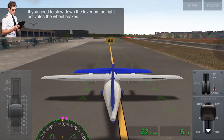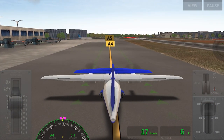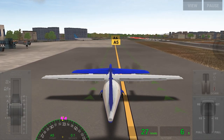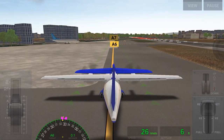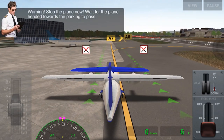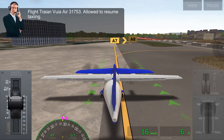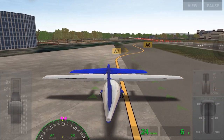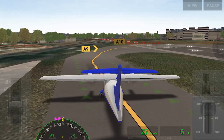We can use the speed brake to lower the speed of the plane. Just keep going, and when they tell you to stop you definitely have to stop — you don't want to crash into another plane. We have to stop at A6 and let a big commercial flight pass. Moving on through A7, A8, A9 — we are on to the runway very soon, which means we can take off!